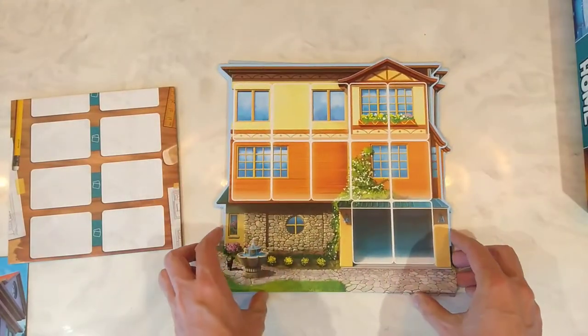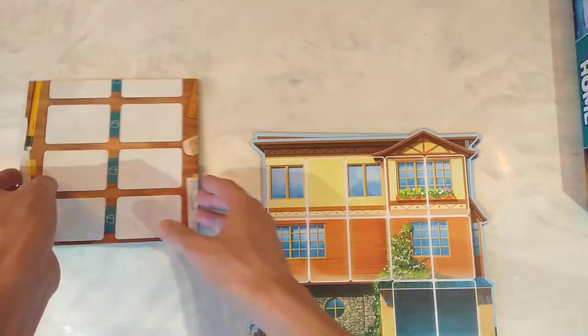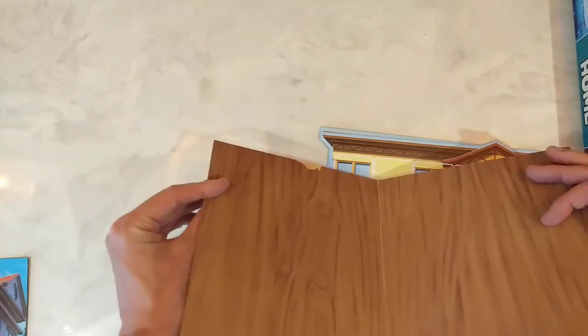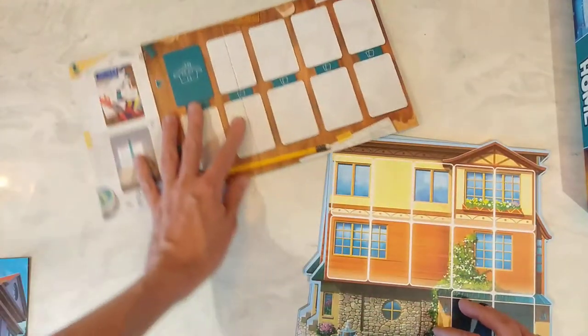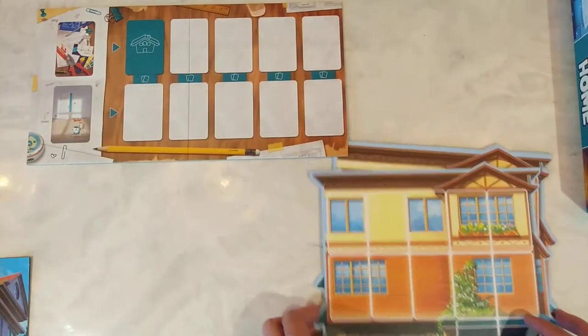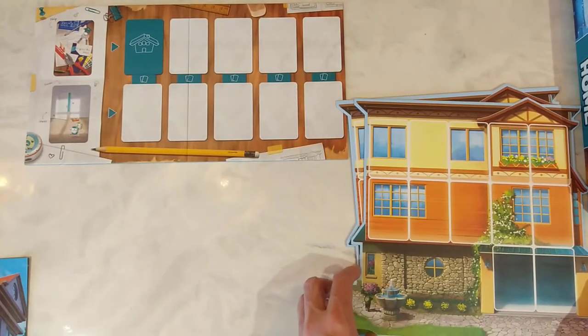So you're going to take a board each. I'm just going to use a single board for demonstration purposes. You're also going to take a central board which looks something like this. As you can see there's nothing other than fake timber on the back. So you have this in play and that's going to go off to the side, and you're going to take your dream home and place it off to the side as well.